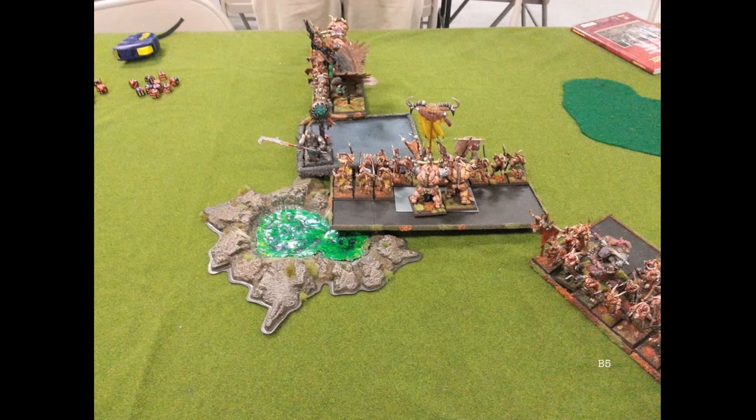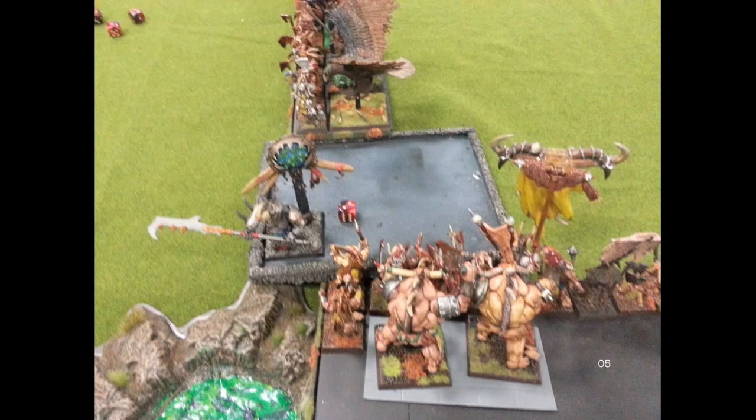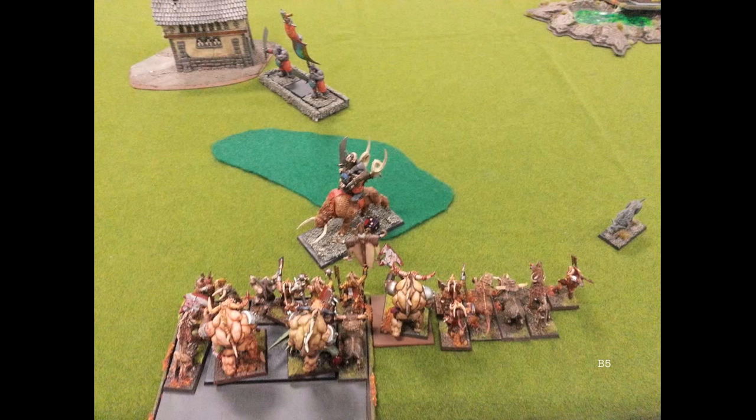Ogres Turn 5: neither the Sabretusk nor the Mournfang rally. The Mournfang were on snake eyes because of the 25% starting rule and he actually fails a dangerous terrain test in the woods. The problem is they're at such an angle they're not likely to run off the table. Meanwhile I have a unit of 30 Gors with a Wargor that have yet to come on — if I roll a one or two on the final turn I lose all those points. After combat the BSB has taken two wounds and has two remaining. I decide that on the very last combat turn of the game if I haven't killed him I'll just go ahead and take a chance.